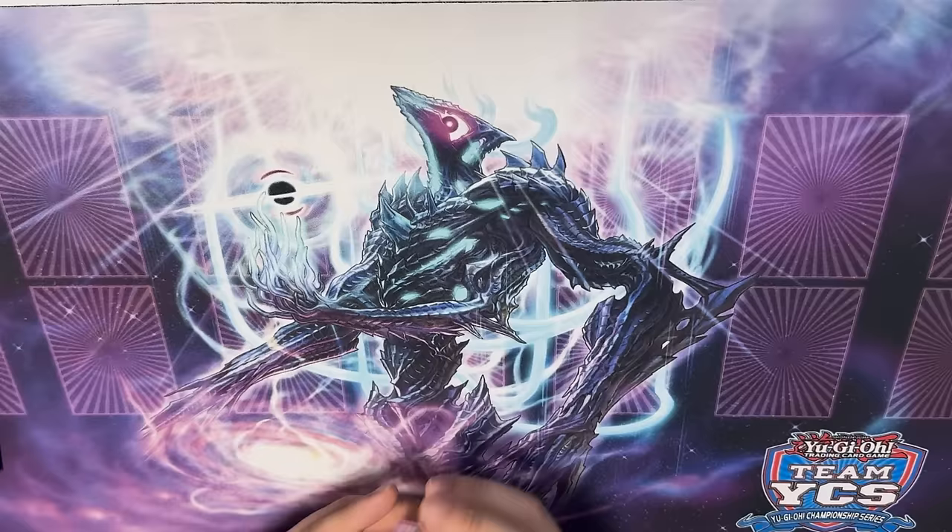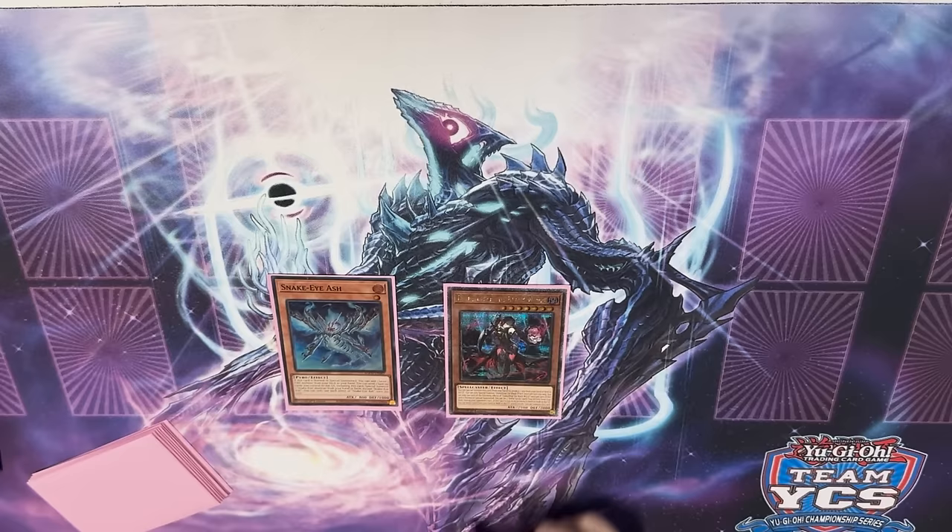Let's get into it. So this combo is going to be Snake Eye Ash plus Witch. This is the most broken combo in the deck. It has the most interruptions — max interruptions — and it plays around hand traps.